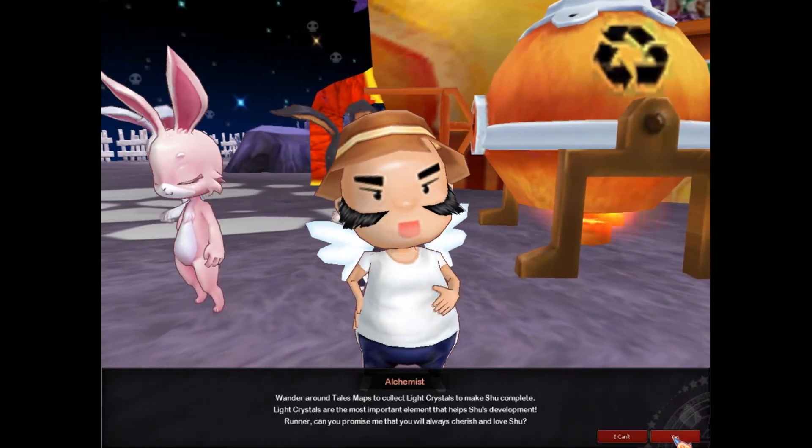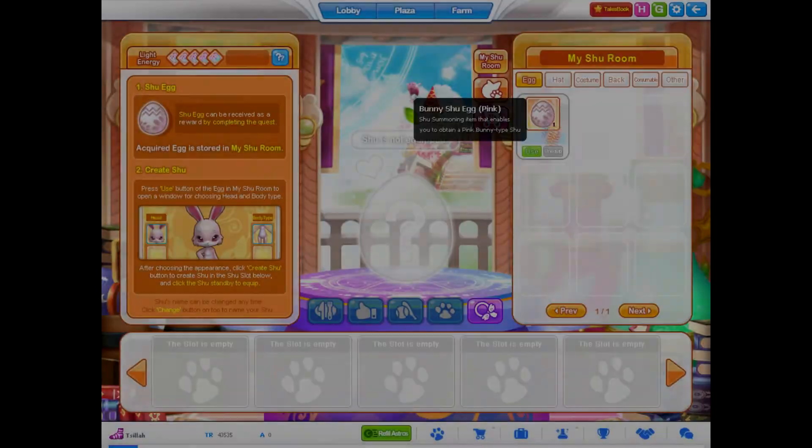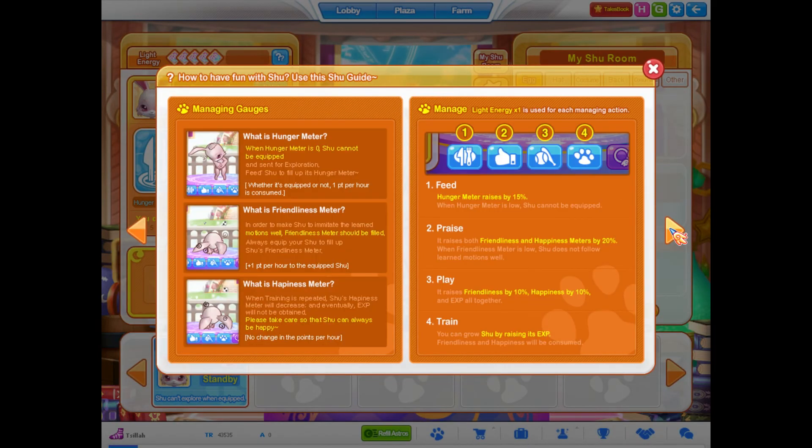The shoe system has been released. Speak to the alchemist in the plaza to obtain your first shoe character for free. You can swap with shoe mid-race by hitting the tab button, and it is invincible, similar to Fury. Check back on this channel later for a full guide on the shoe system.